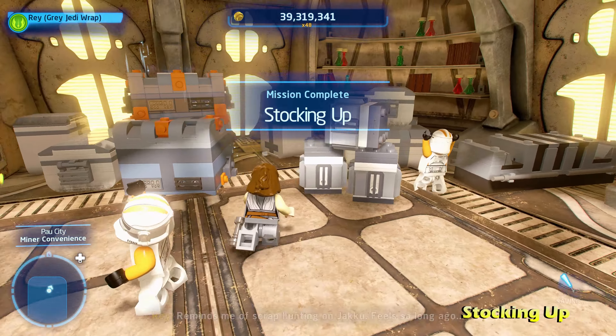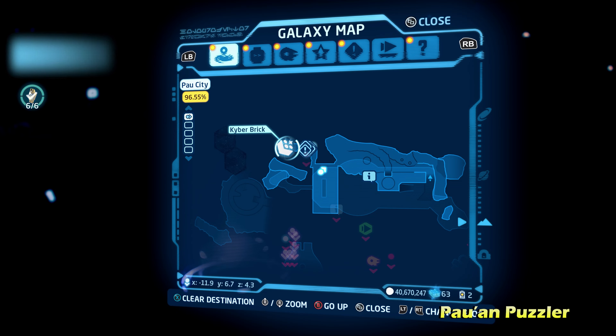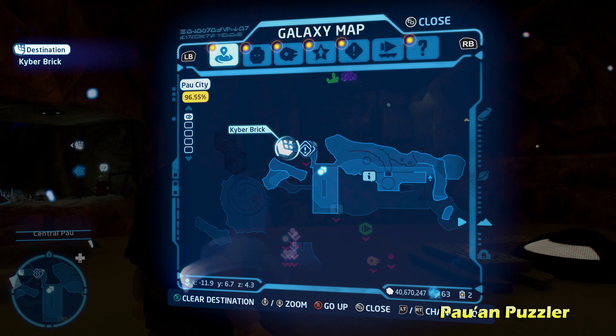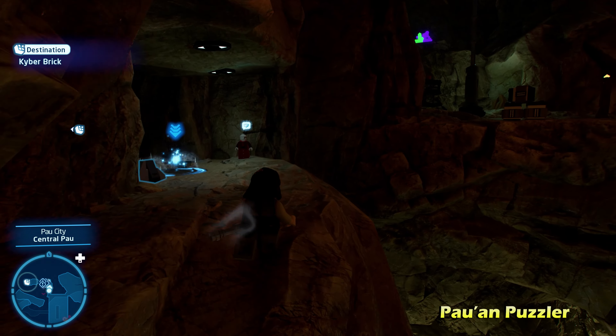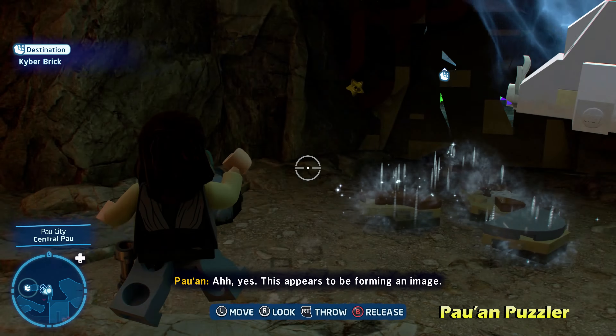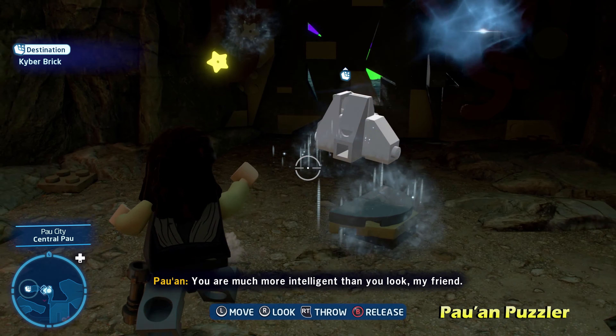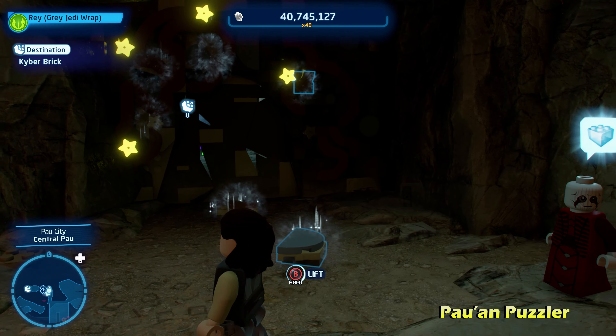Just south of there is Rootin' Tootin' Utipaw Shootin'. Switch to a blaster character like a bounty hunter and shoot all four targets within the time limit on this little statue to unlock the cage for Rootin' Tootin' Utipaw Shootin'.